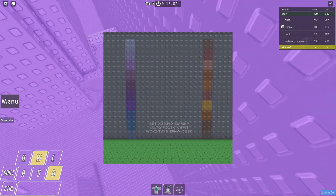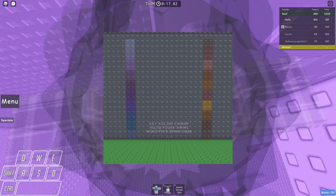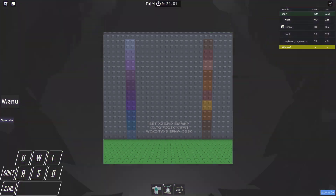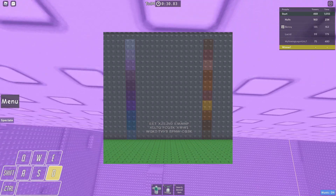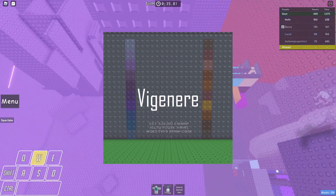They kind of look like some of the towers we are familiar with, but not exactly. Maybe the text will help us figure out what it means. At first, this text did stumble some people up, because everyone thinks when a cipher like this shows up, it's immediately a Caesar cipher, but that isn't the case. This is a different type of cipher, and I'm going to butcher this pronunciation so bear with me — Vigenère cipher?